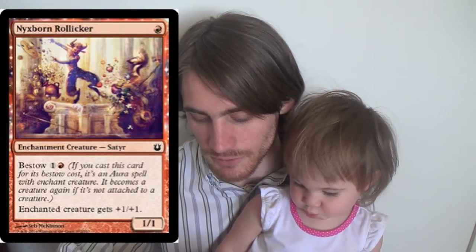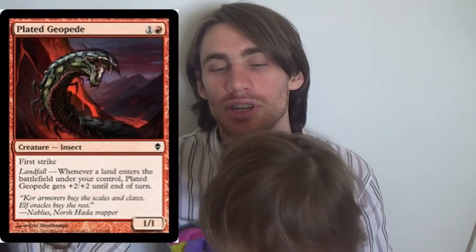Now we have four Nyxborn Rollickers. It's a 1/1 for 1, or it's a +1/+1 for 2, which means it triggers heroic if we need it to. So it serves double duty in the deck. And lastly for creatures, we have four Bladed Geopede.